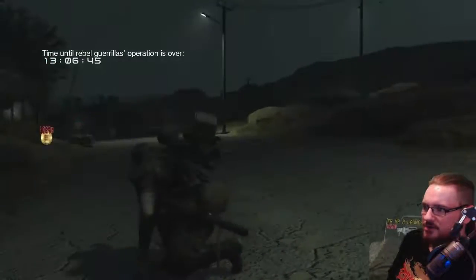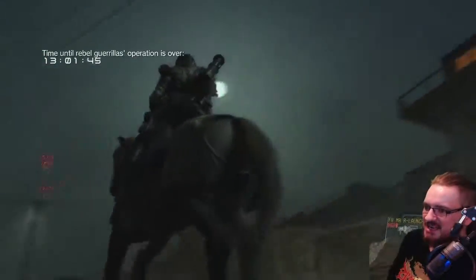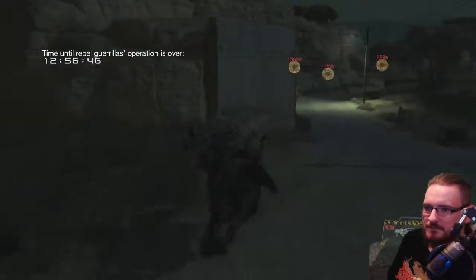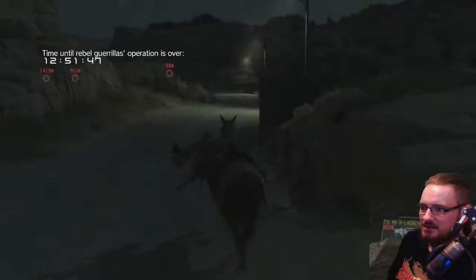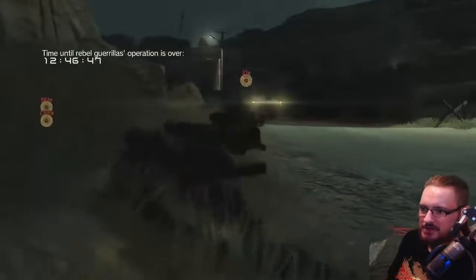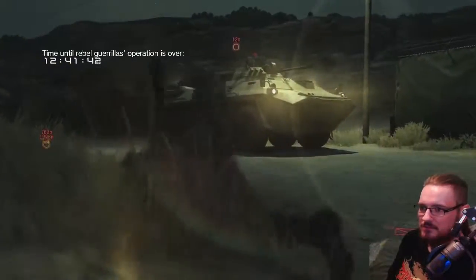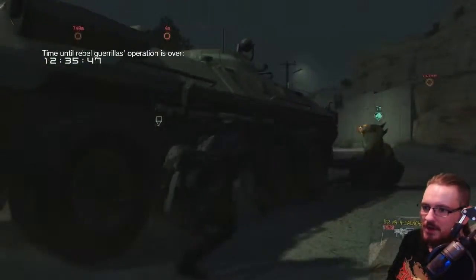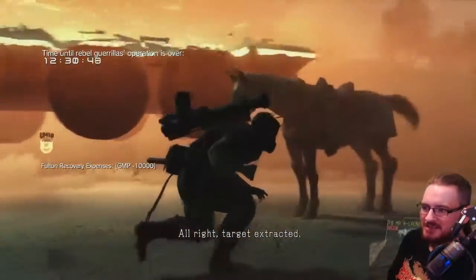I've got a whistle for D-Horse to come and get me, but he's going to stand there like an asshole. There's actually a vehicle closing in right now. I'm kind of handicapped — I've got no parasites, so no extra armor. When it comes to me versus a tank, the tank is going to win. I've got no camouflage on either because I was going to use the parasite armor. Actually, this is kind of a good start because I haven't been spotted whatsoever.